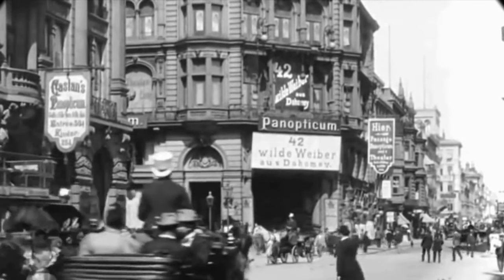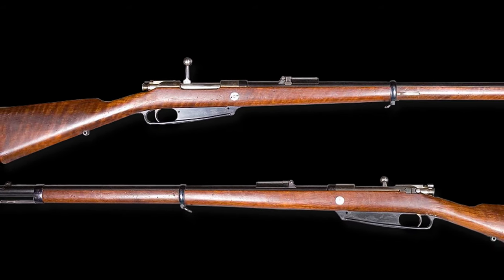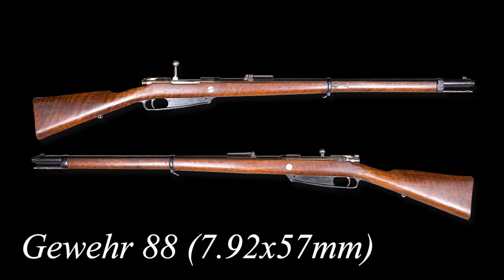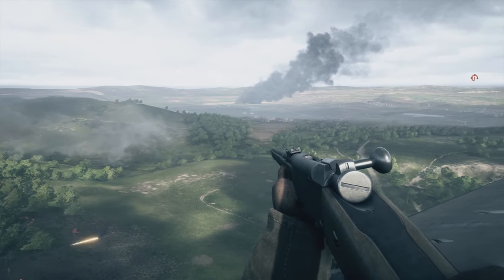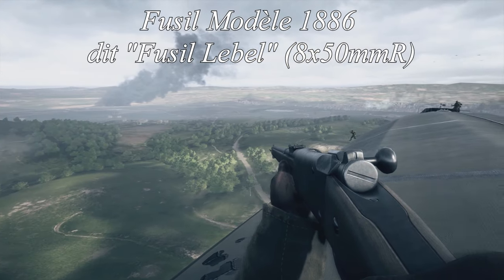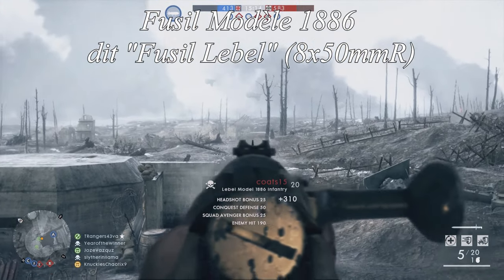Let's rewind to the mid-1890s. The official service rifle of the Imperial German military was the Gewehr 88, also referred to as the Model 1888 Commission Rifle. The Gewehr 88 was sort of rushed out the door by a military design committee to compete with France and their new Lebel Model of 1886, the first military rifle adopted that was designed for use with smokeless powder cartridges.